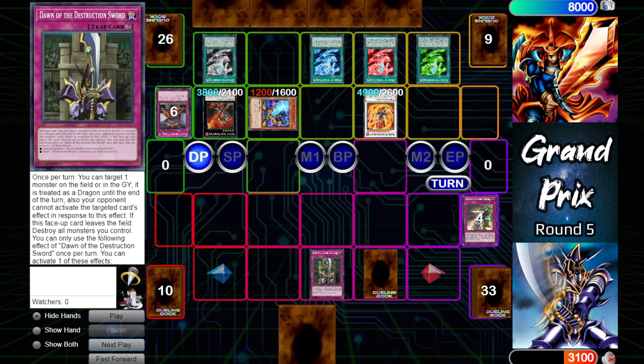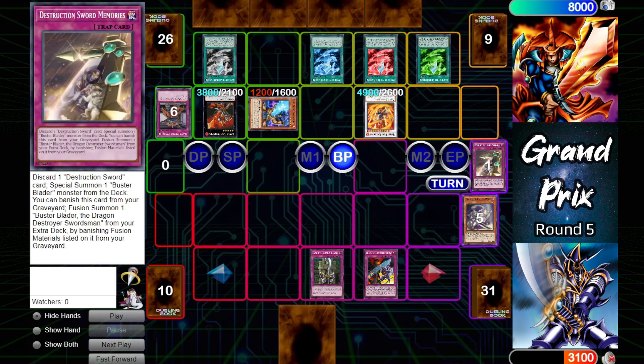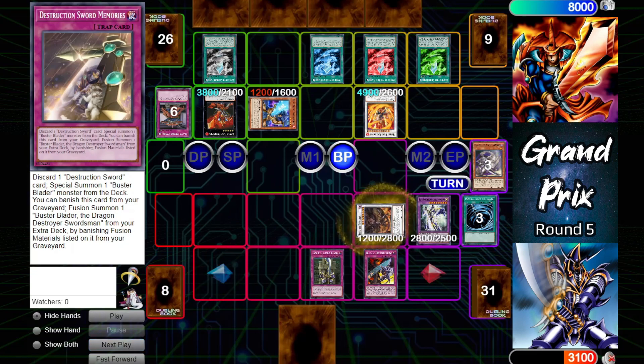That better be a Prologue. Let's see what Flame Swordsman has. Going straight to the battle step, Buster Blader activates Prologue of the Destruction Swordsman — will send Buster Blader and the Dragon Buster from deck to grave, and on top of that will chain Destruction Sword Memories, banishing the Buster Blader and the Dragon Buster from the grave to special summon the Dragon Destroyer.